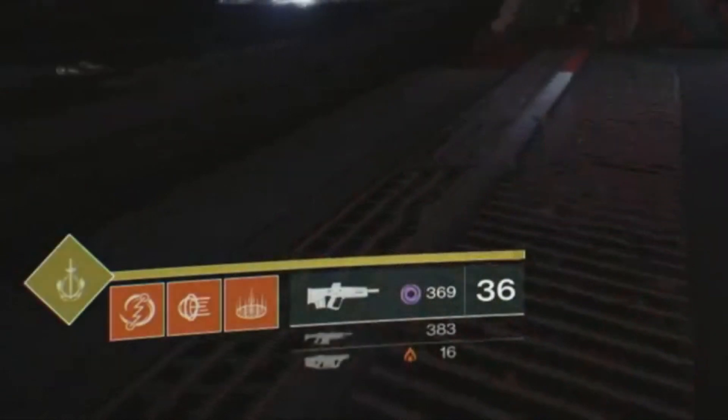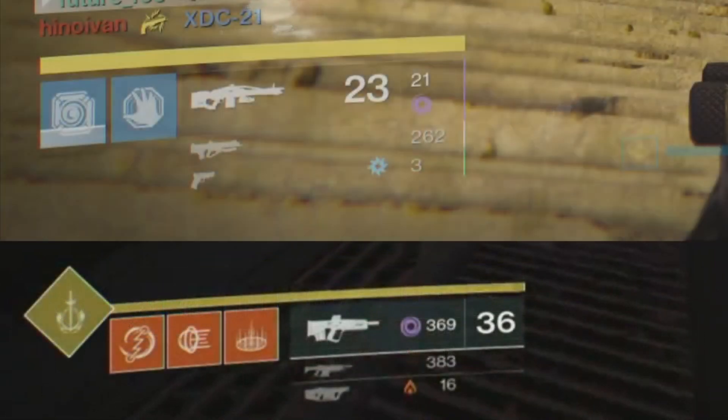Starting from the left, we have the very welcome addition of the Super Icon. It's very quiet and out of the way, but dresses things up a little bit and makes it very easy to see which subclass you have equipped. Next to that are the new ability icons, which are now smaller and color coded, again reinforcing your subclass equipped. The color also makes it much clearer to tell whether or not you have an ability ready.